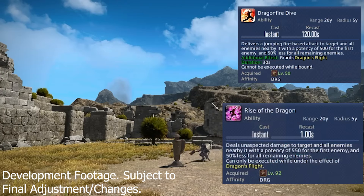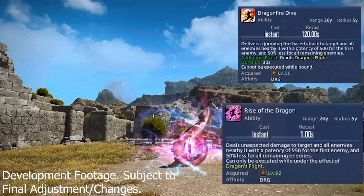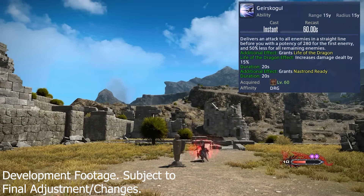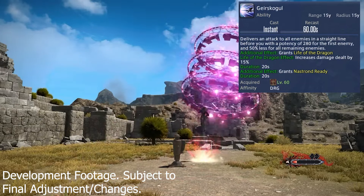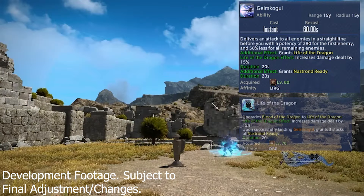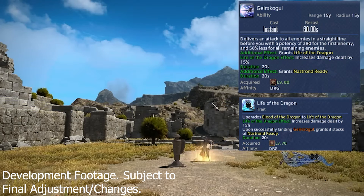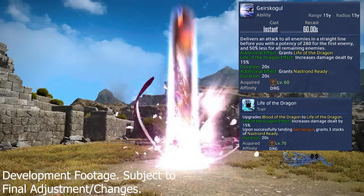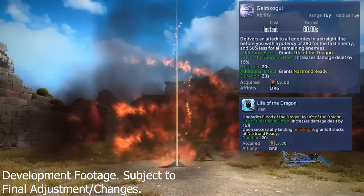Dragon Fire Dive is now a 2-minute ability weaved in the oGCD window and is going to turn into Rise of the Dragon, which deals 550 damage in an AoE. Geirskogul and Nastrond have a new interaction where Geirskogul will grant Nastrond Ready, and Nastrond now has a 2-second cooldown, giving it a lot of QoL. This does not mean less Nastrond — the trait Life of the Dragon still gives you 3 stacks of Nastrond Ready from Geirskogul; it's just easier to get them out.